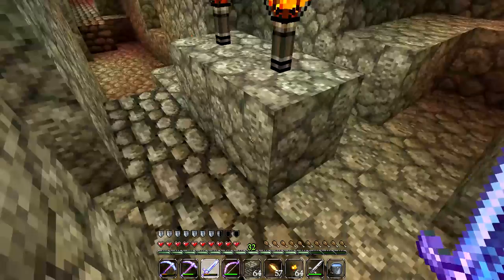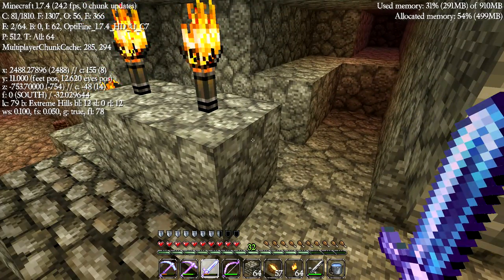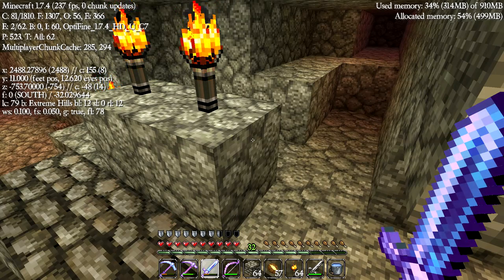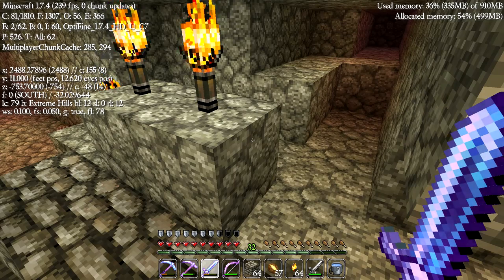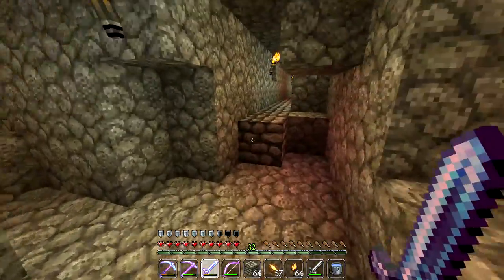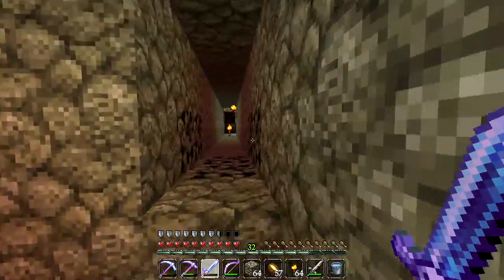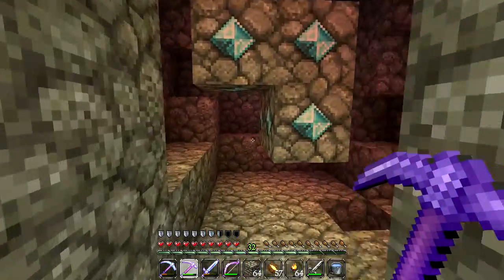I'm going to note down the location of them though. Coordinates: X2488 Y11 Z753 F0 LC79 Extreme Hills Biome. So if we ever get a silk touch pickaxe then maybe we can come and pick these guys up, but I'm not sure if that actually works. Unfortunately there is no stronghold around here — that kind of sucks. I was really really excited about maybe finding a stronghold.